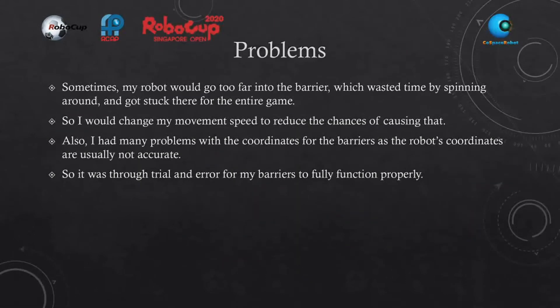Some problems I had with this strategy: sometimes my robot would go too far into the barrier, which wasted time by spinning around and got stuck there for the entire game. So I would change the movement speed to reduce the chances of causing that. Also, I had many problems with the coordinates for the barriers, as the robot's coordinates are usually not accurate. So it was trial and error for my barriers to fully function properly.